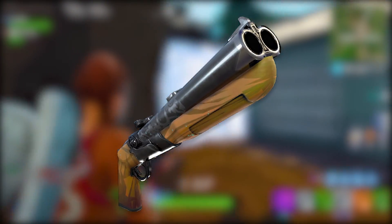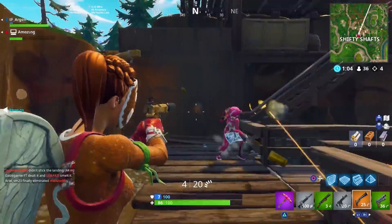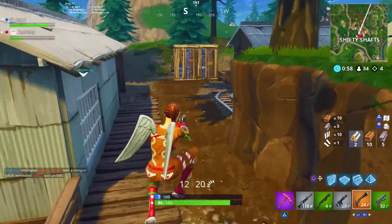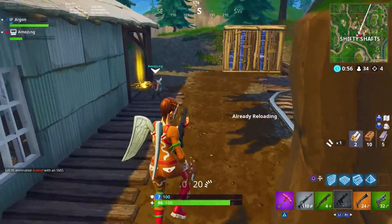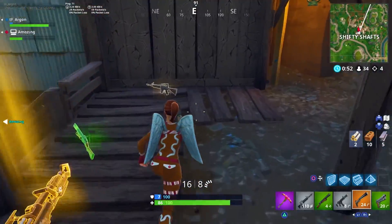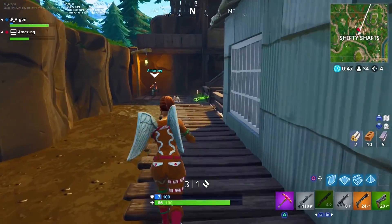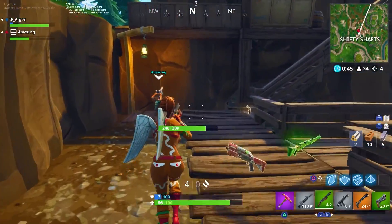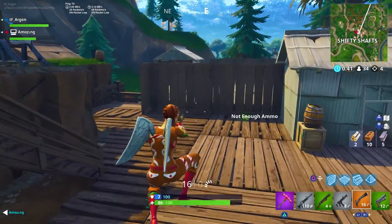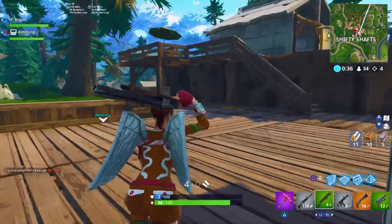Coming in at number 14, the Double Barrel Shotgun. I made a big video on this last week — I don't think it's that good. Pros love it because they have god-tier accuracy, but the rest of us don't. It's dangerous to use without that level of accuracy. I've even seen Tfue pick it up and instantly die because he couldn't hit a shot. Check out my detailed video on it.